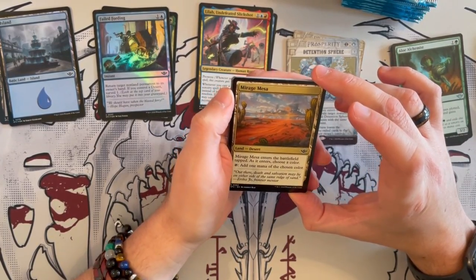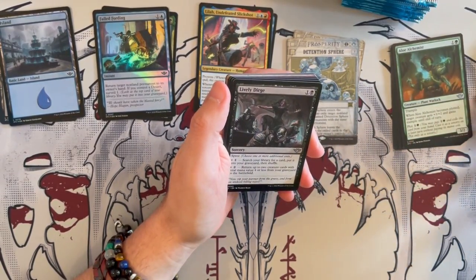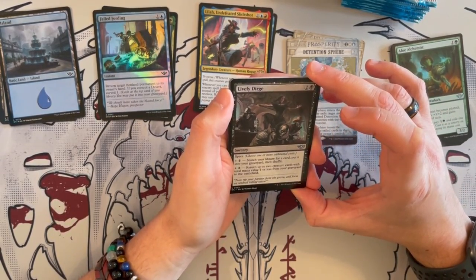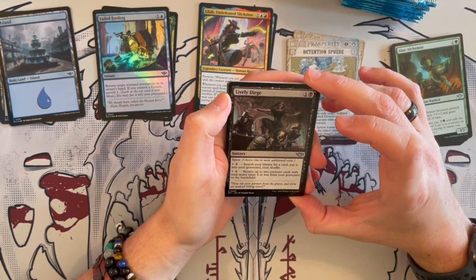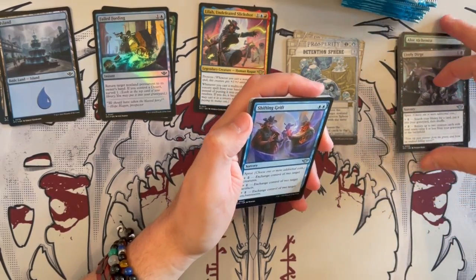Mirage Mesa is a land desert that enters the battlefield tapped. As it enters, you choose a color and get to tap and add 1 mana of that chosen color — not a bad fixer at all. Lively Dirge is another spree spell that costs 2 plus 1 or 2. You can search your library for a card and put it in your graveyard, or return up to 2 target creature cards with total mana value 4 or less from your graveyard to the battlefield. It could be decent in a reanimator deck.